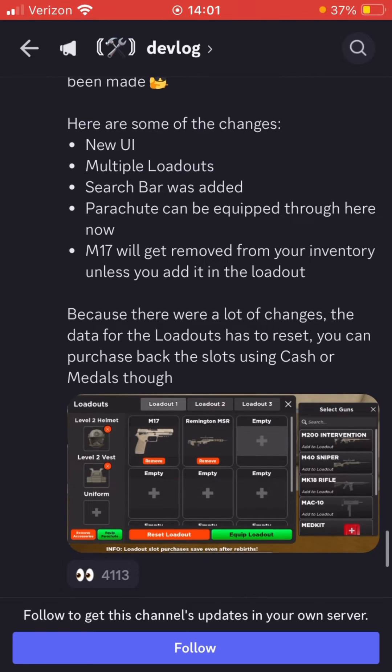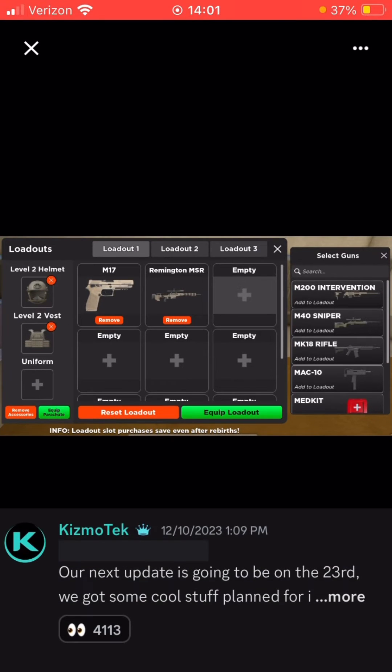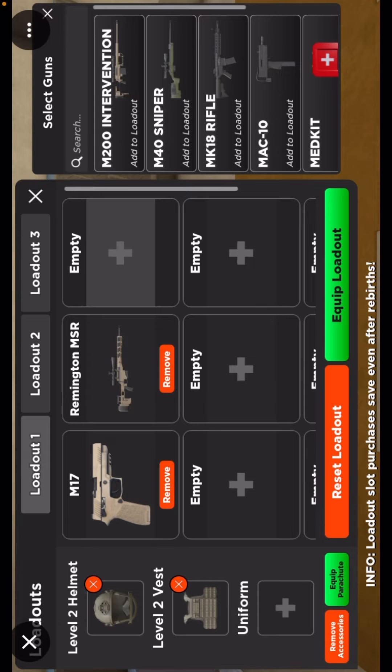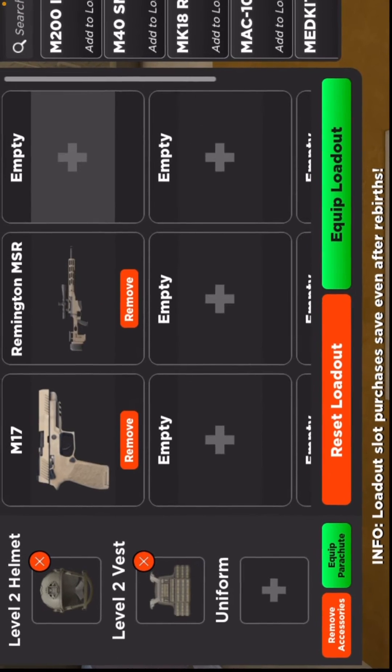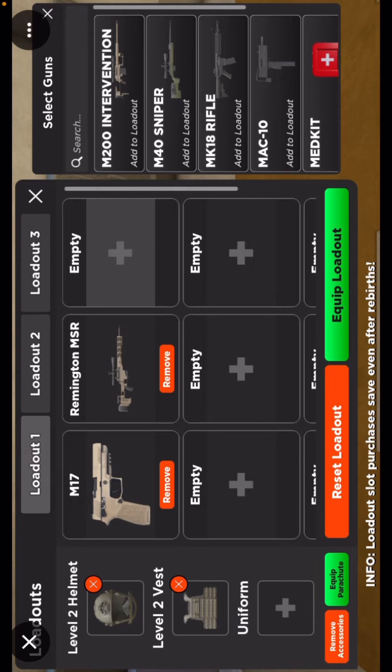The M17 will get removed from your inventory unless you add it in the loadout, which is one of the things I'm really happy about. You can see down here it says equip parachute, and you can see how they kind of changed up the accessories a little bit.